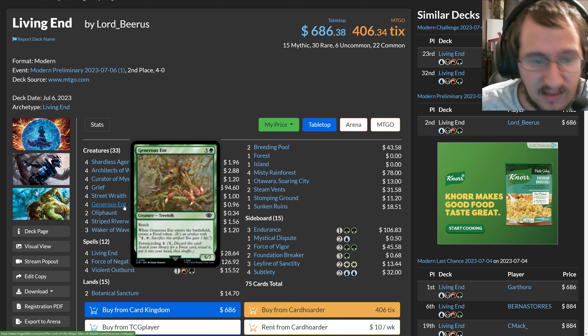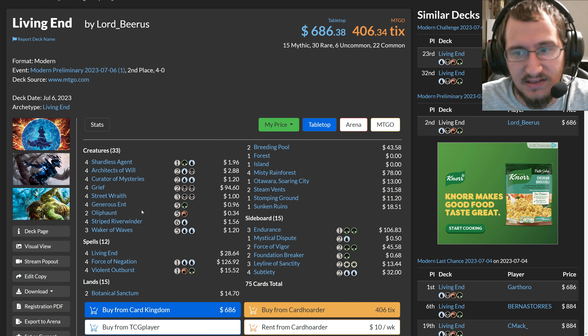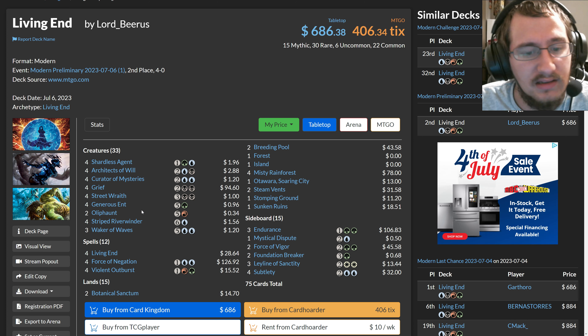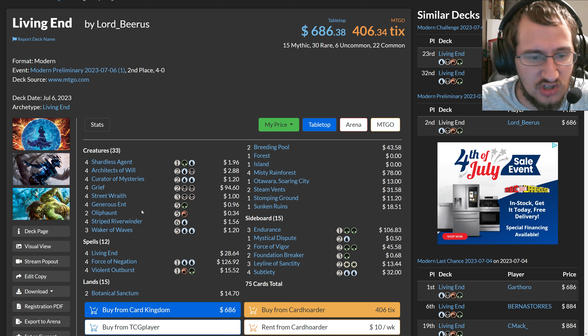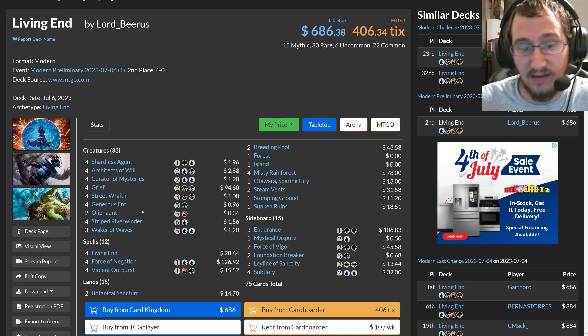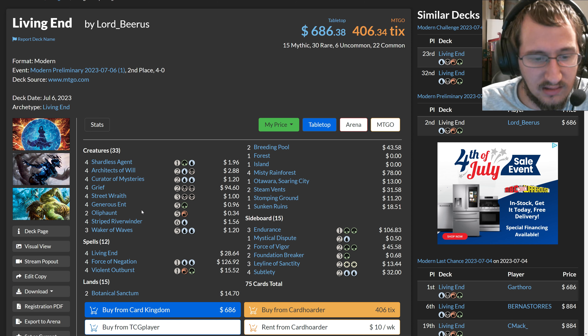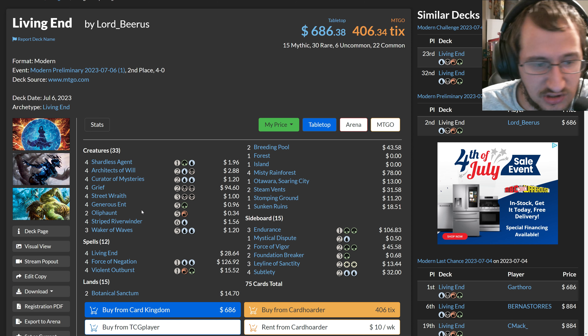That's really the big addition for this deck — the fact that it now has cards that can specifically search for a land and continue the chain of hitting land drops, getting up to three mana on turn three, and just putting Living End on the stack and potentially winning the game from there.